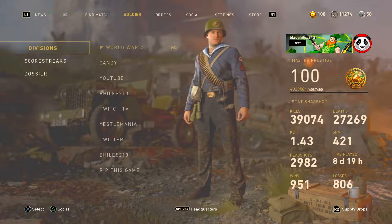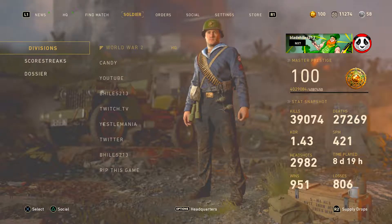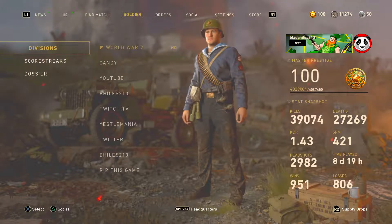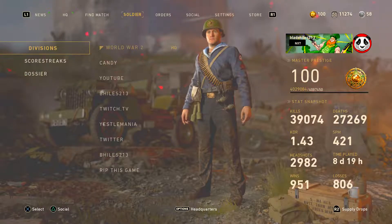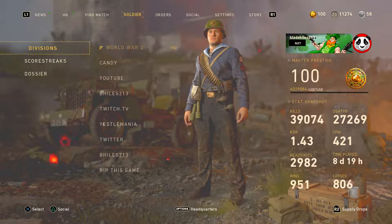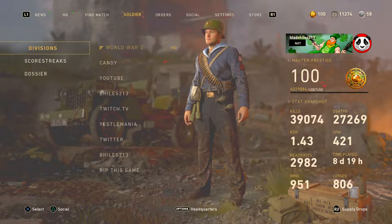Hey, what's up guys? This is my level 100 stats of Call of Duty World War II. Yes, level 100. I know I have no life, but oh well. As you see right here, I have 39,000 kills — 39,074 to be exact. My KDR went up from like 1.15 from the beginning of the game to 1.43.